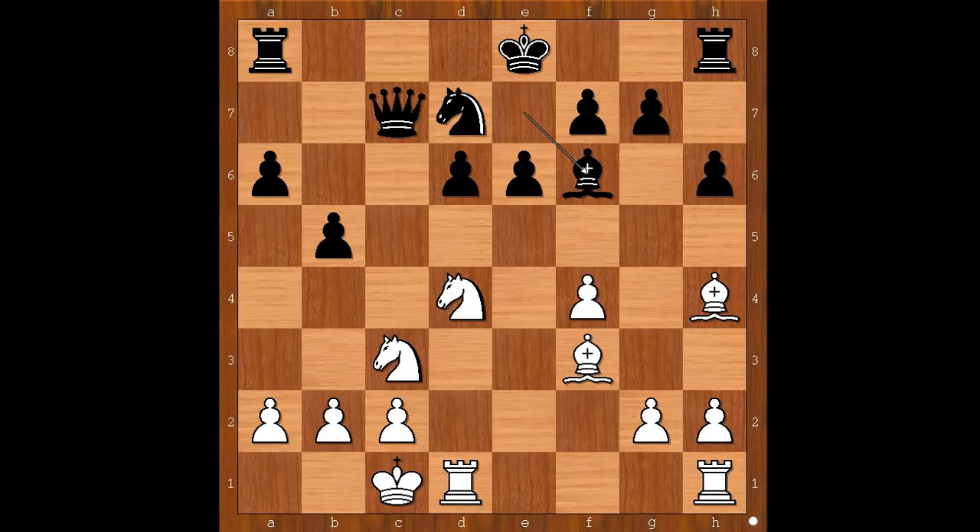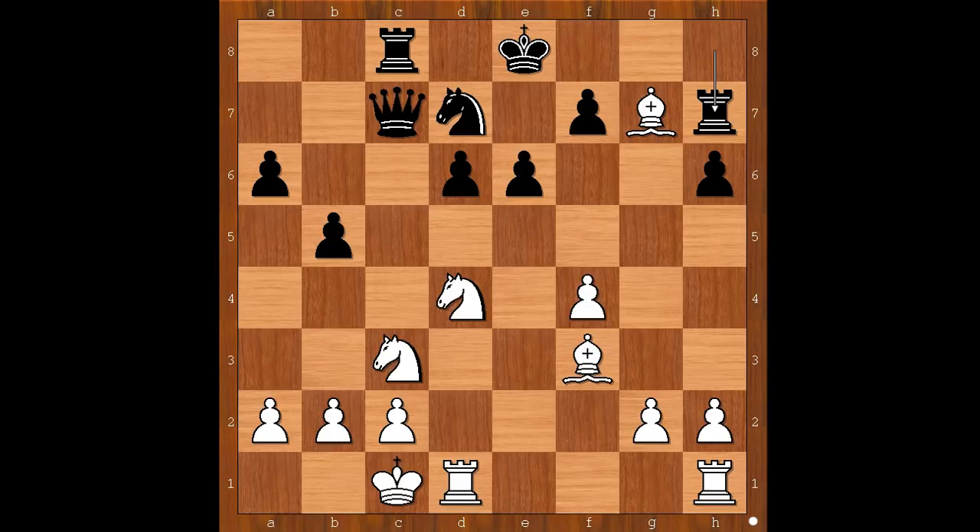If rook to c8, f takes on e7, bishop takes on f6, attacking the bishop. Bishop takes on f6, rook to c8. If g takes on f6, bishop takes rook. So we have rook to c8, bishop takes on g7, but now rook to h7, and the bishop is trapped. Where is the bishop going?